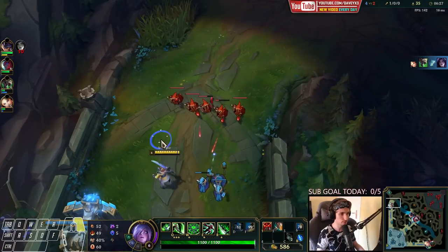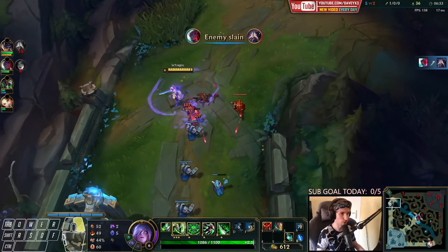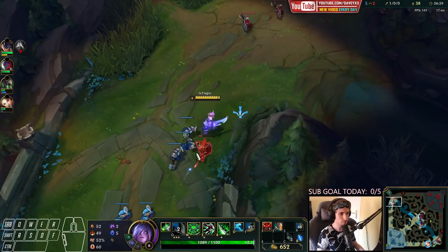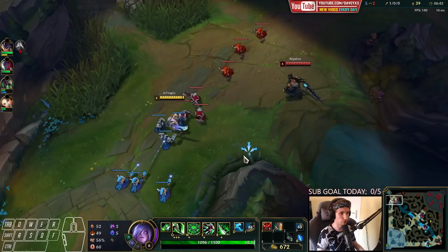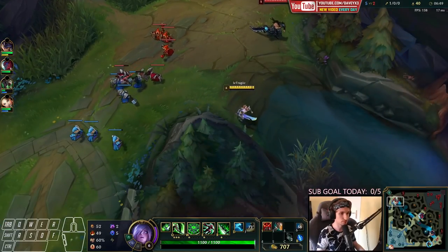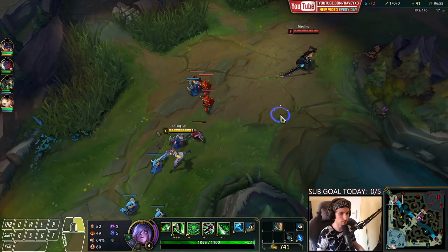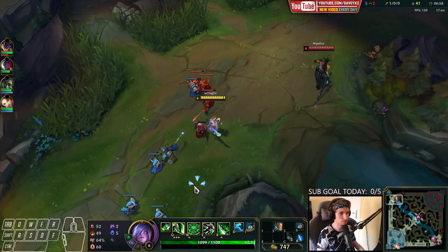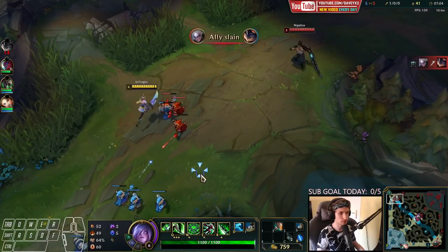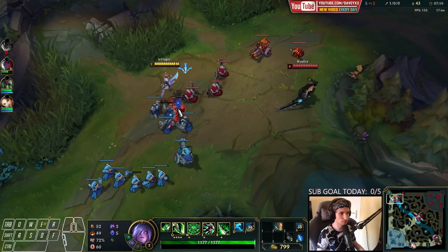Now we keep holding the wave like this. The wave will start building up now, and I'm going to use that to my advantage. Now we build up the wave — we want to build it up as big as possible. We're not going to push it whatever it takes. We're not going to give him any CS if it goes down. His Ghost should be up right now. Keep building it up — just have to keep building it.